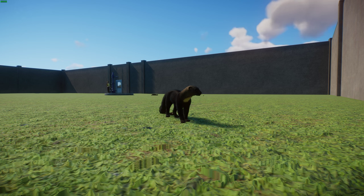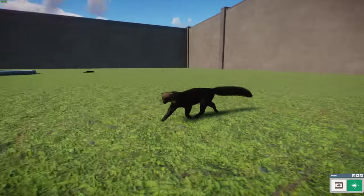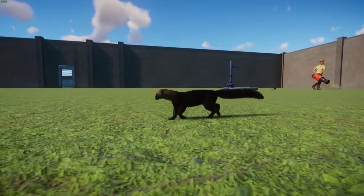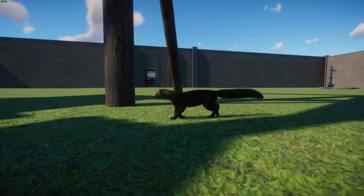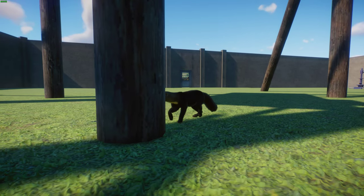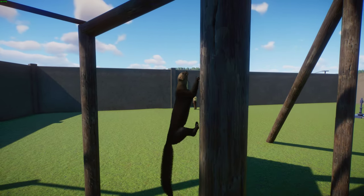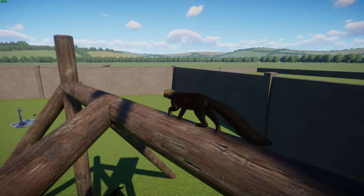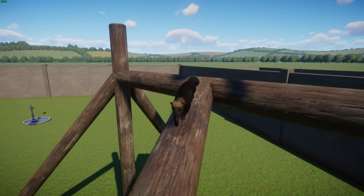Hunting behavior begins as early as 3 months, with the mother initially bringing wounded or slow prey for young to practice on. Once fully grown at about 6 months, they leave their mother and establish their own territory at about 10 months. They are actually diurnal, only occasionally active in the evening or night. Social behavior is not well understood, though they're considered solitary. They're quite opportunistic predators, feeding on rodents and other small mammals, birds, lizards, reptiles, and invertebrates, and even climbing trees to get at fruit and honey. They locate prey typically by scent as they have relatively poor eyesight, actively chasing prey once located rather than using ambush tactics.